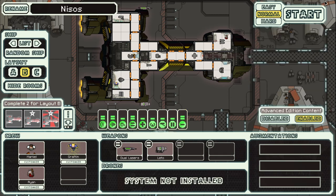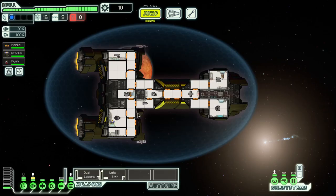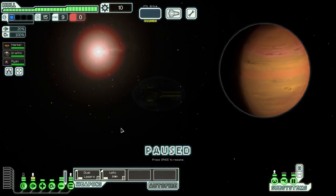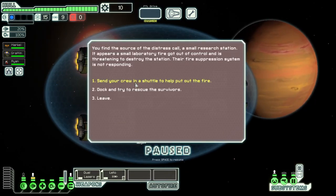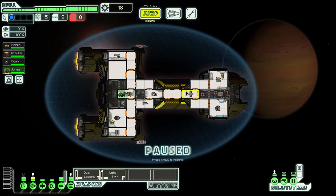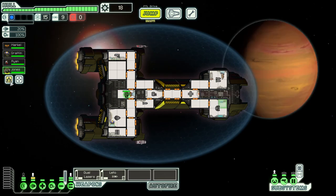We'll start with the Nissos here on normal — let's give it a shot. We have a lot of power to start out with, which is wonderful. We don't even need to depower anything because of the Zoltan. We got double distress right off the bat, which is very interesting. We'll go down and then up to this beacon and see what's happening in the middle. We got Jones — a rock right off the bat is amazing! We'll put him in shields so he's not too far from the med bay.